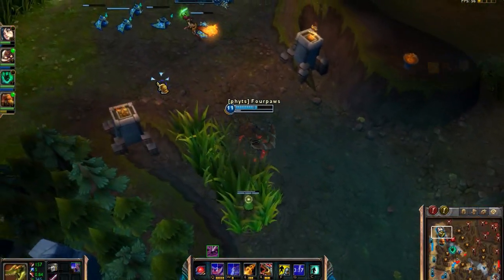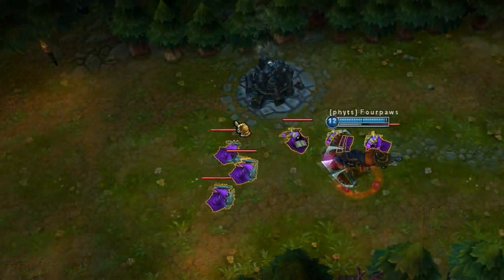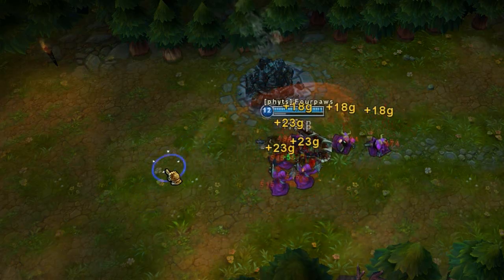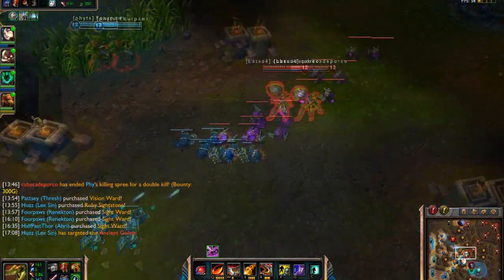When you learn to Hydra Cancel, you can use this trick to instantly clear minion waves as shown in the Renekton gameplay. I auto attack and then cancel my auto attack with a Hydra, and then cancel my Hydra with a Call of the Meek. Combining these two animation cancels, I clear a minion wave in about 0.3 seconds.